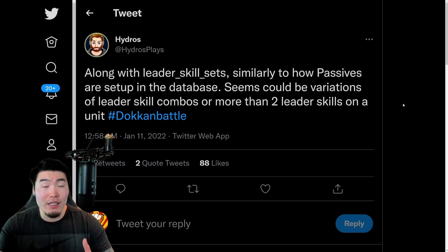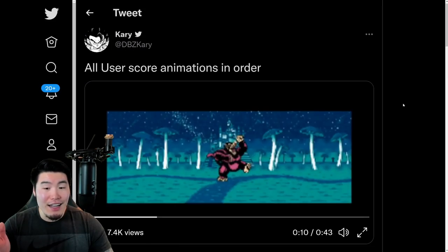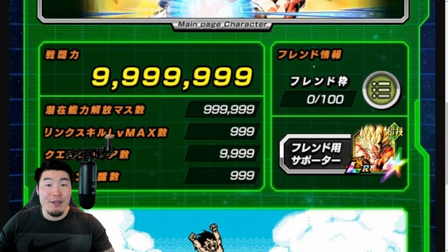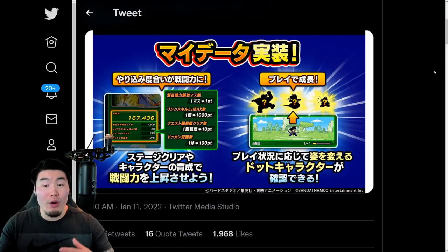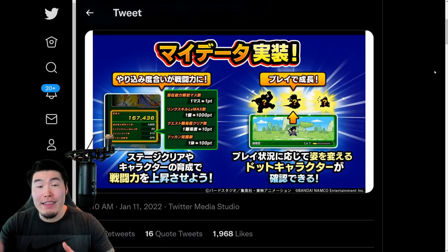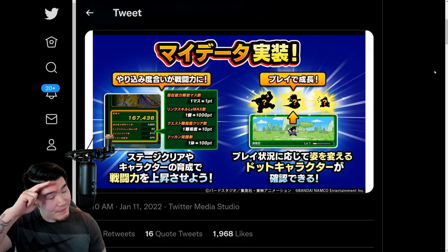But yeah, that's going to do it for today's video, guys. That is all the information I wanted to share with you. Possible triple leader skill units coming, the attack break animation and function, the titles, the user score animations for the little Goku, and then the My Data page with your account's power level to flex on your friends with. That does it for this update — there could be more information that comes out in the near future, and if that happens, I'll make sure to keep you guys filled in. Thank you guys so much for watching. If you liked today's video, make sure to like the video, sub to the channel if you are new, hit that notification bell so that YouTube knows you want to stay up to date. I'm Tiger with Tiger Uppercut Video, signing out. Have an awesome, awesome day.